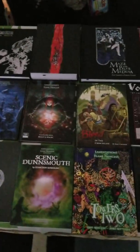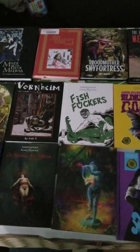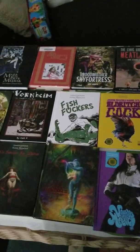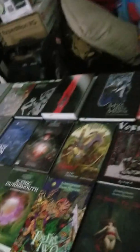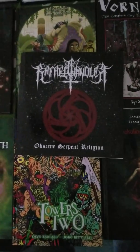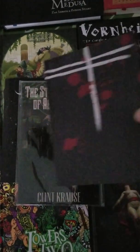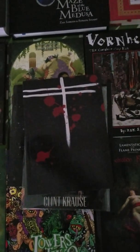There are some third-party items too. Those are the hardcovers, and now for the softcovers — we have this, and we have this. Those are the third-party ones, and then back into the Lamentations stuff.